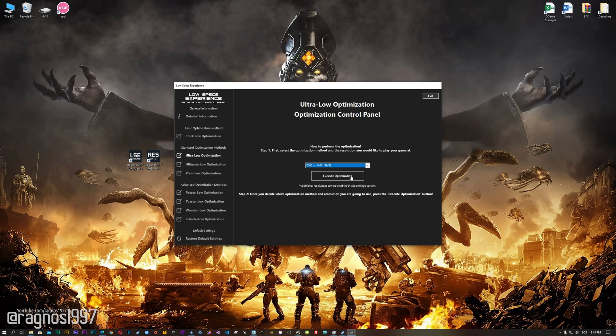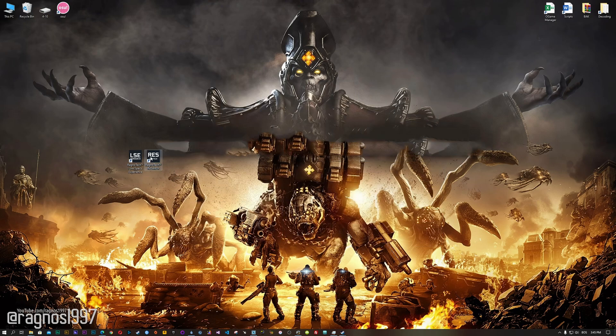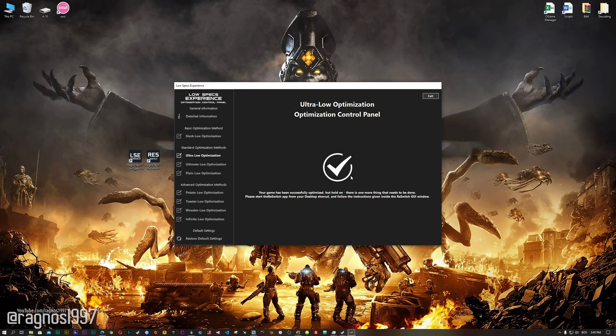When the optimization control panel loads, simply select the method of optimization and resolution you would like to run your game on. This is something you will need to experiment on your own in order to see what works for your system the best. Once you decide, press the Execute Optimization button, and then start the ResFitch app that comes pre-installed with the Low Specs Experience. Select the desired resolution again and execute ResFitch. Now start your game and the resolution will change after 60 seconds of in-game time.